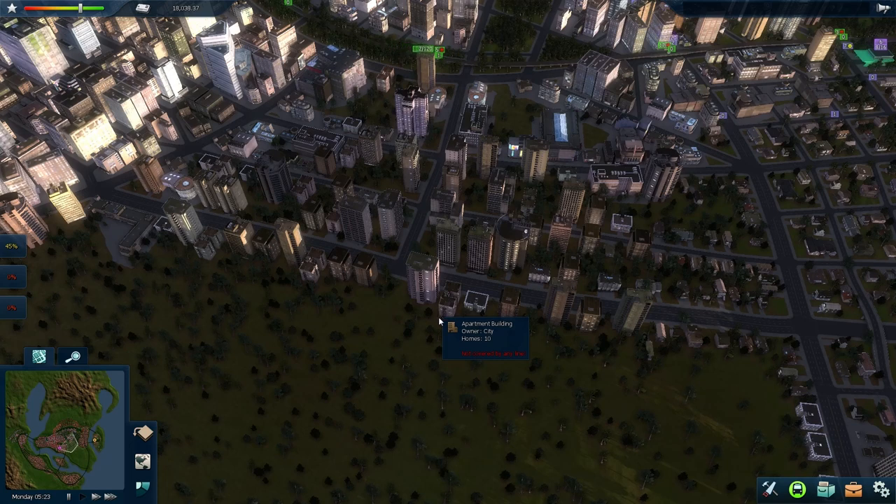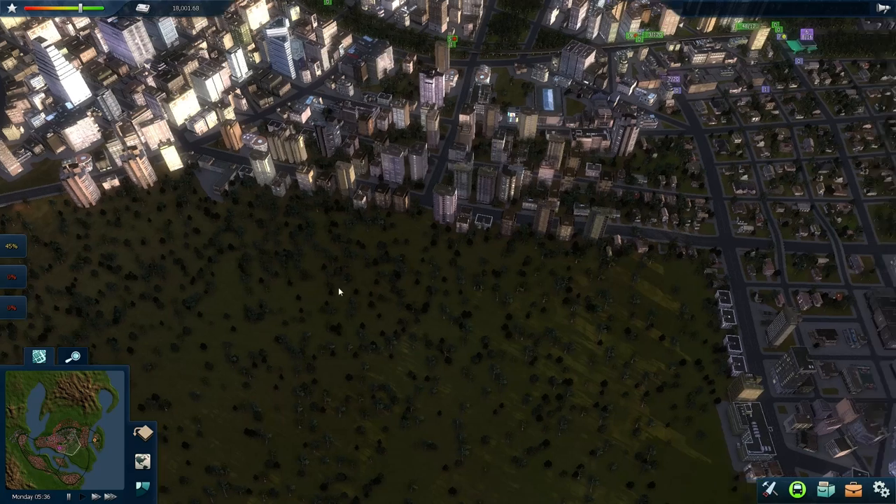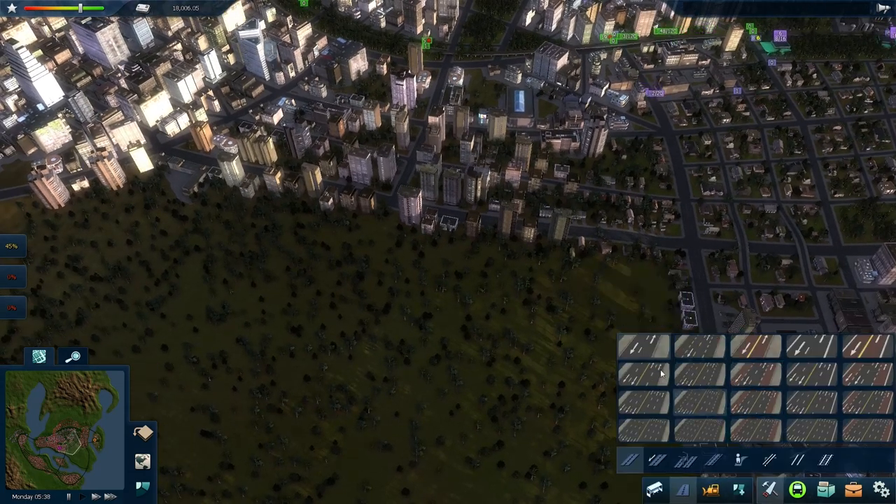Alrighty, so as you can see my new neighborhood is being built out quite nicely here. Got a lot of new tenements and a few houses on this side. It has helped me get closer to my goal — I'm about 91% completion toward my 26,000 population. It's grown a bit, but for the last few minutes it's kind of stalled. So I think I need to build a few more roads here, and then I should be pretty close to completing the mission.